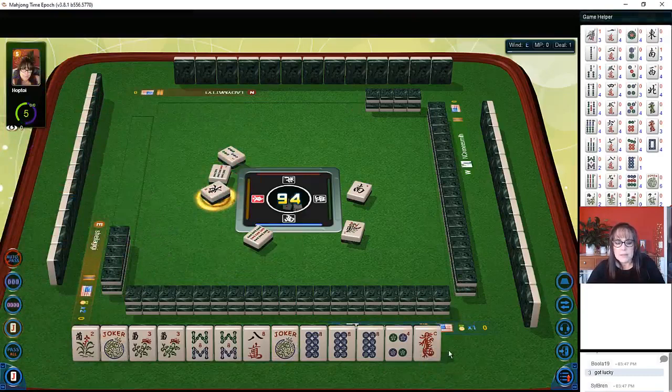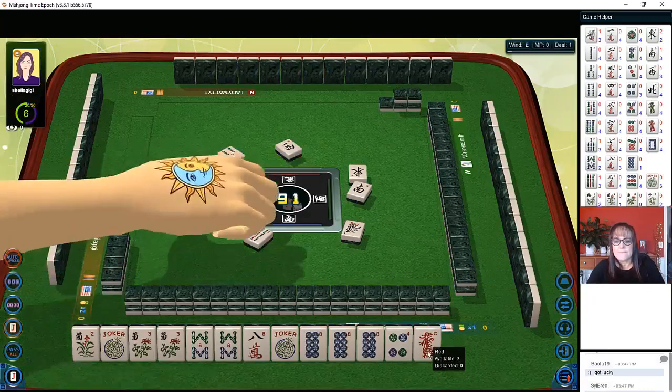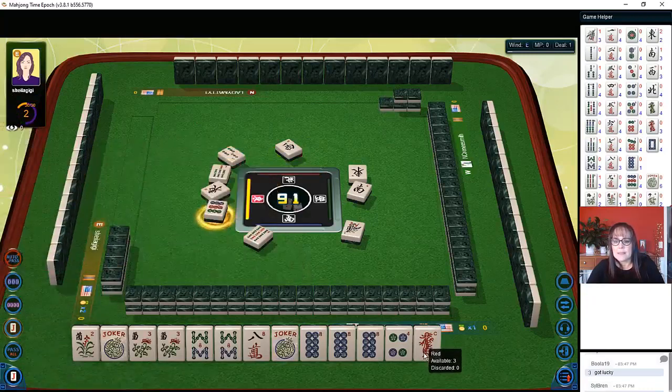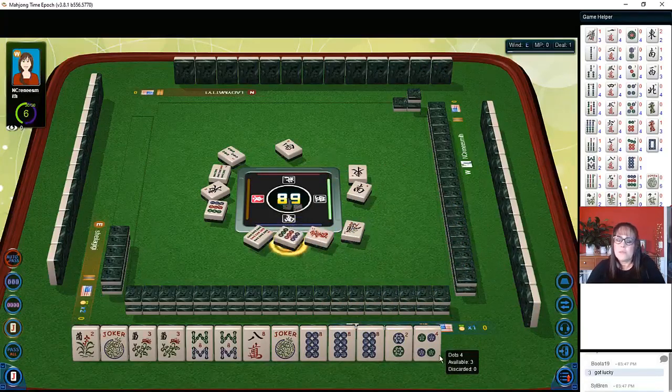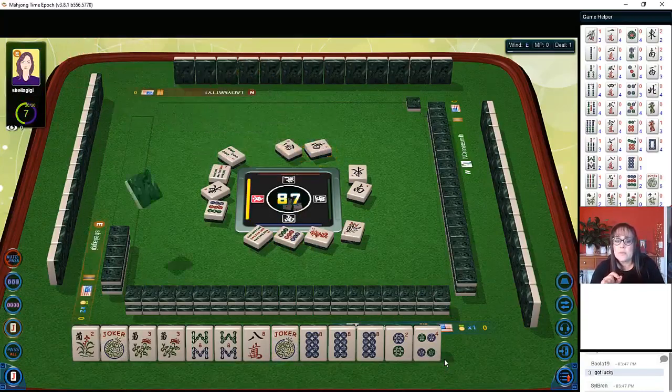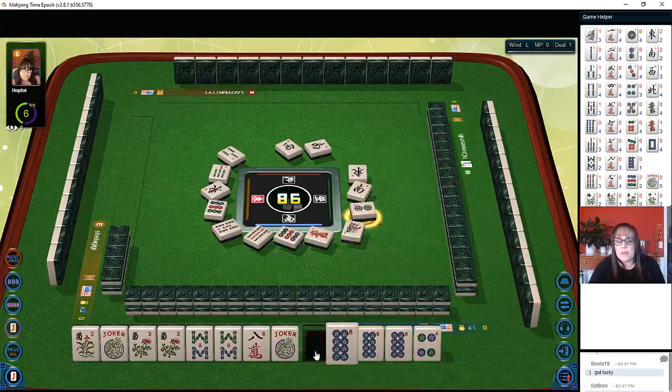East wind, west wind — winds typically go down early. Someone's thinking on the nine dot — that's one of the tells in online play at Mahjong Time. Any time you see that yellow swirl under a tile, someone is thinking about that tile. It may be someone playing a north and south hand, but there are people thinking about it.